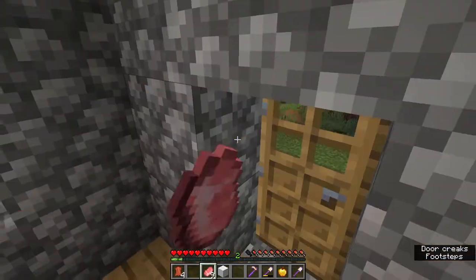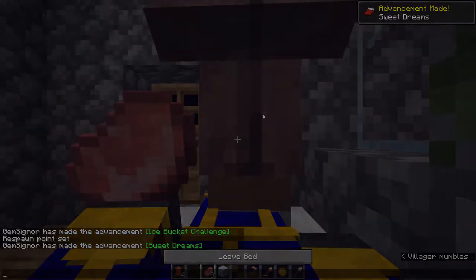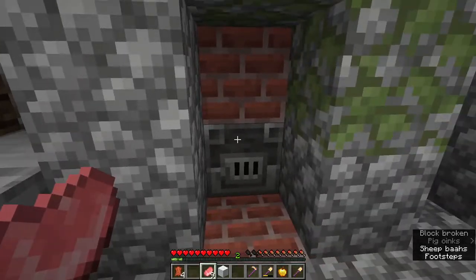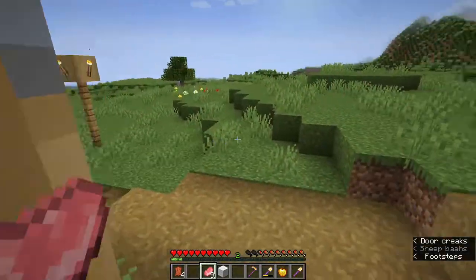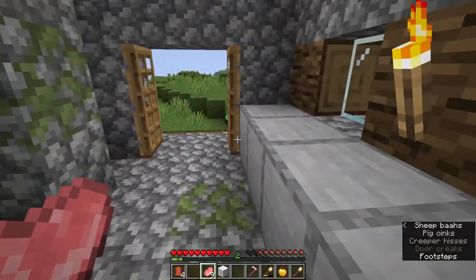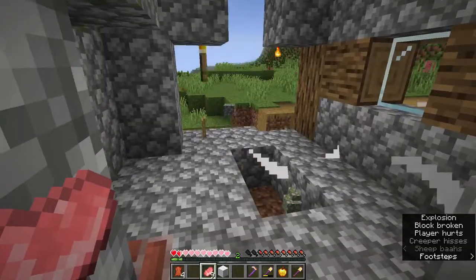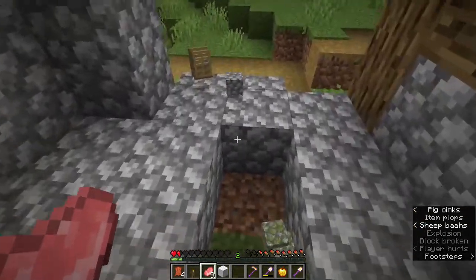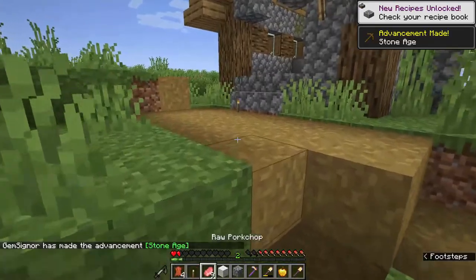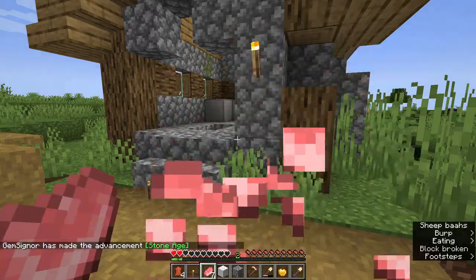I quickly kicked some villagers out of their beds, skipped the night, and then decided to explore the village. I didn't find any loot but I did find a smithing table and a blast furnace. The blast furnace is an especially lucky and important find because a villager could become an armorer who could sell a shield — and that's the only way to obtain a shield without crafting it, and I want one. Unfortunately, the game generates a block above any blast furnace, at least in plains and savannah villages, which prevents any villager from taking the job.